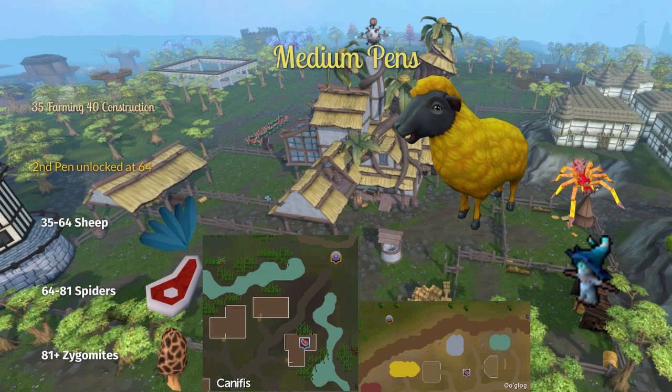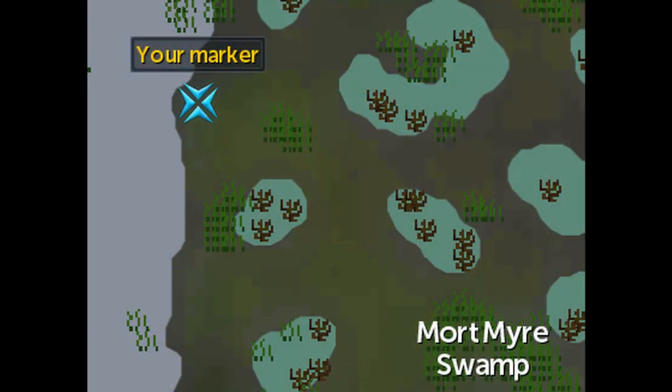To collect mushrooms in bulk, head to the Mort Myre swamp with either an Ivandis flail or a blessed silver sickle. If you have the Deadliest Catch quest done and some sort of prayer renewal — whether that's the Elven ritual shard, Holy Overload, or regular prayer potions — head to the marked spot on the map and cast bloom over and over again. You'll collect Mort Myre fungus, which are mushrooms. Once you have the level for tomb shrooms, you really won't run out of mushrooms anymore, and there's really no use for tomb shrooms besides feeding your zygomites.